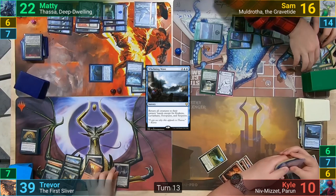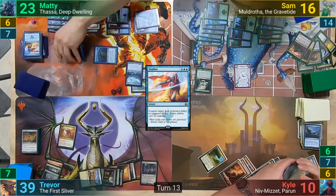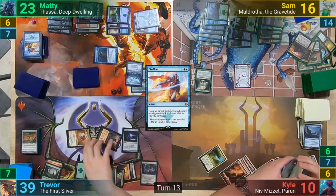Kyle then passes and wishes Trevor good luck. Trevor plays an Evolving Wilds for turn and casts his Cloud Treader Sliver. He then drops a Scuttle Mutt, but it's Disallowed by Maddy, who gains one life from the Aetherflux Reservoir trigger. Trevor then plays out Sol Ring and taps enough to cast his Crypt Sliver. He goes to combat, hitting Maddy for two, and passes.